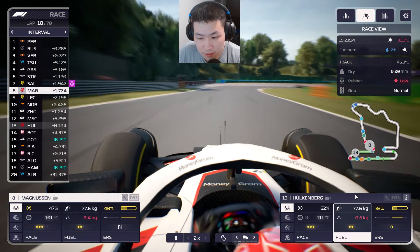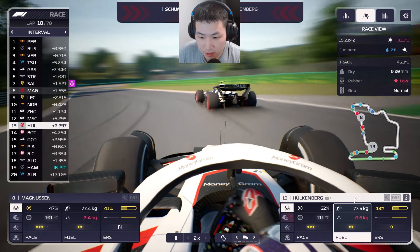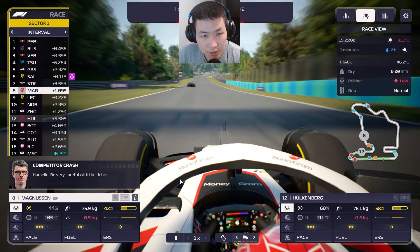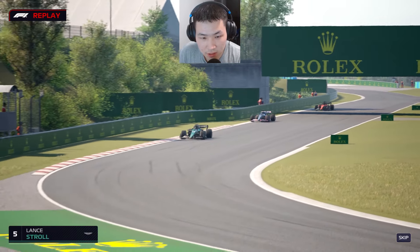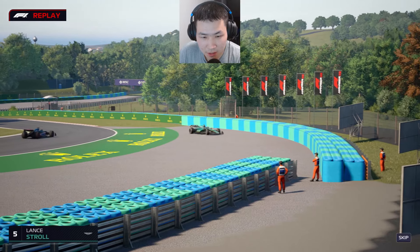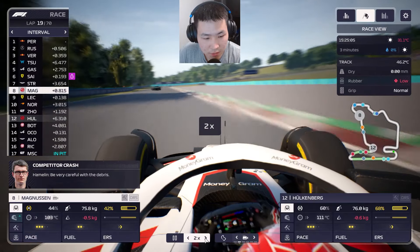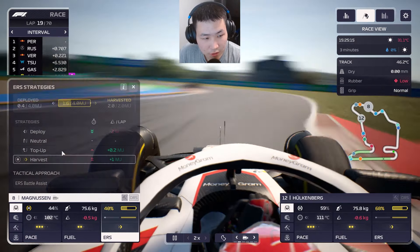Hülkenberg runs right behind Mick Schumacher as Schumacher gets the benefit of DRS. Stroll has apparently crashed and damaged his front wing — he's just ahead of us. We need to be cautious and try to overtake him at the best possible opportunity. This is working out for us — let's push Magnussen now.